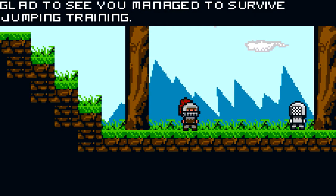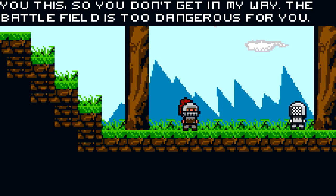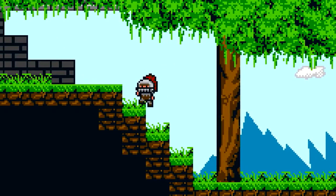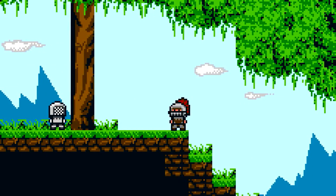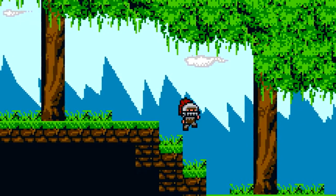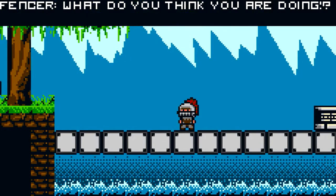An NPC says: 'Glad to see you managed to survive jumping training. I bet that was a real challenge for you. Anyways, I was just told the castle was under attack. I figured I better tell you so you don't get in my way. The battlefield is too dangerous for you — go home, kid, before you hurt yourself.' Well, hell no — we're going to face this head on. He tells us to go home but he's just going to watch us go? We defy orders from our generals, commanders, whatever.